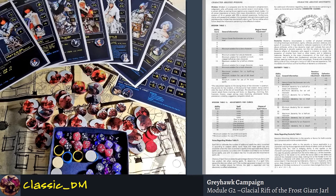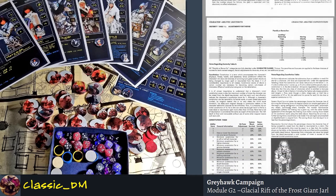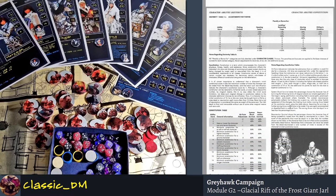Dexterity has a pretty big impact in first edition. The table at the top is really just for thieves — the higher the dexterity score, they get bonuses to pick pockets, open locks, locate or remove traps, move silently, and hide in shadows.